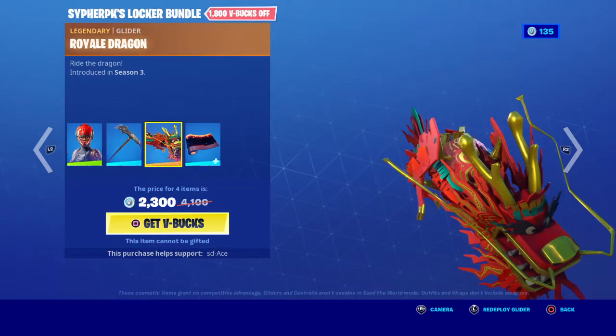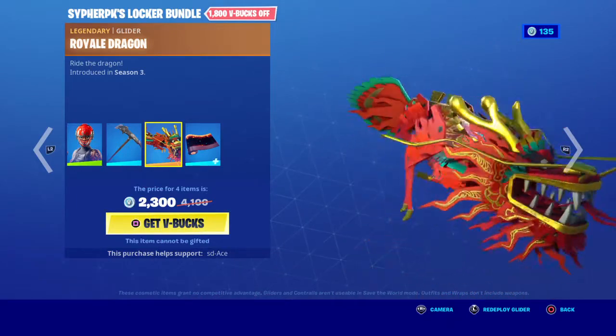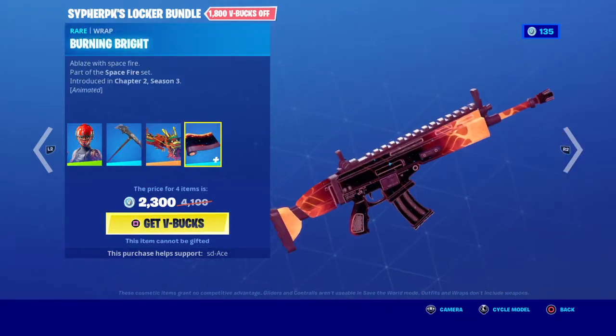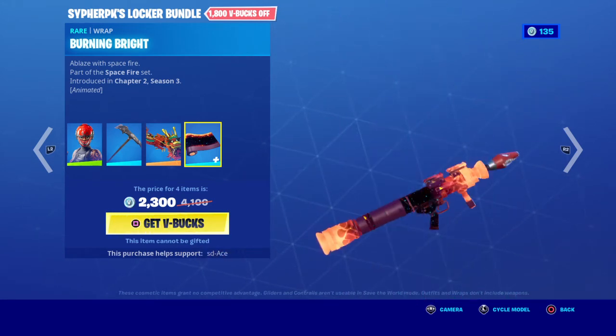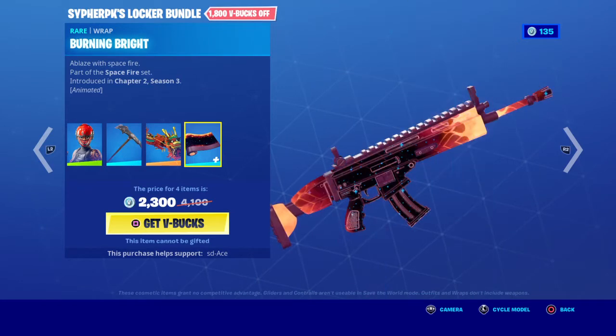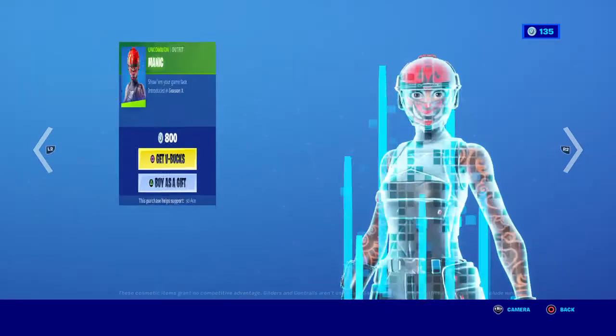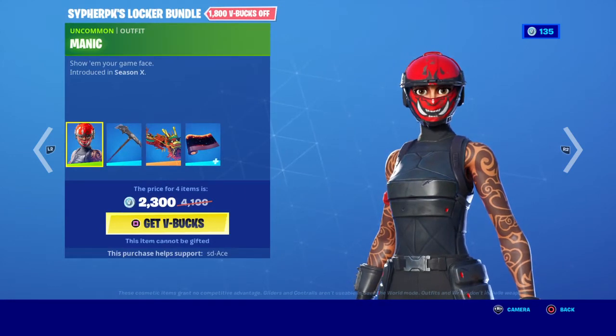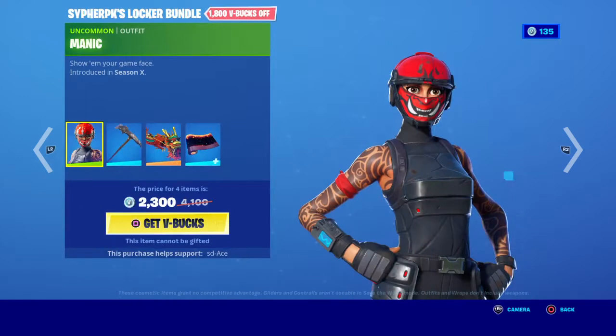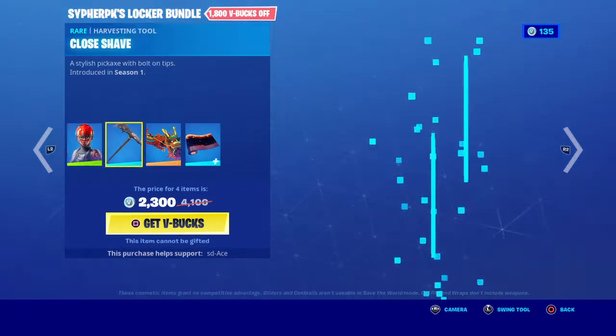The Royal Dragon glider — this used to be rare but obviously they brought it back for Chinese New Year. It's amazing. And the Burning Bright wrap — I thought he was gonna do the one for the Dominion skin, I guess they had to change it for some reason. So it's 18,000 V-Bucks off — that is amazing.